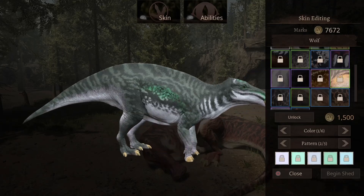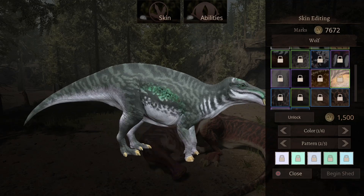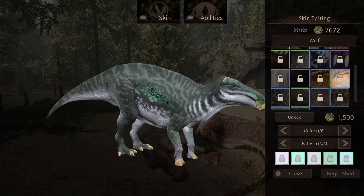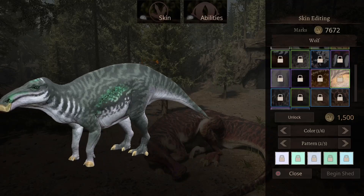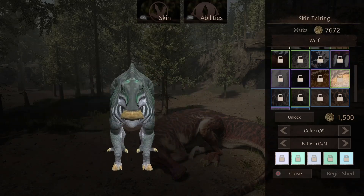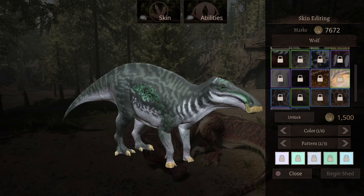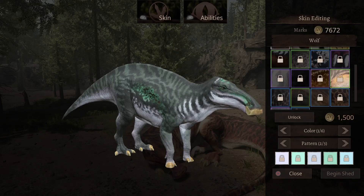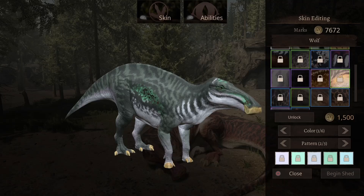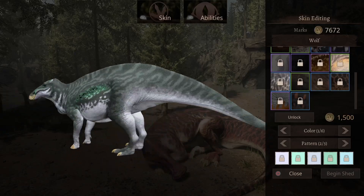This skin has a little bit of white with black and gray. There's some kind of glowing effect on its side — both left and right — also near its nose and eyes. It might just be the skin being sparkly. It will cost you 1,500 marks. Pretty unique skin, though — does it really look like something a dinosaur would have? I'm not sure.